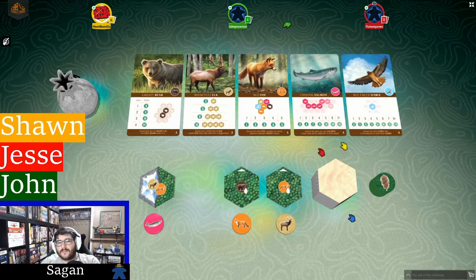The Chinook salmon wants to be in long salmon runs up to seven in a row. The salmon run can weave back and forth but can't double back on itself — a salmon tile can never touch more than two other salmon tiles as a general rule. The red-tailed hawk just wants to be isolated, not touching any other hawks, and scores an escalating number of points for how many you're able to collect.